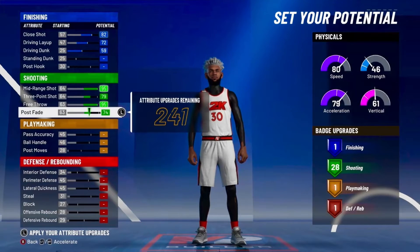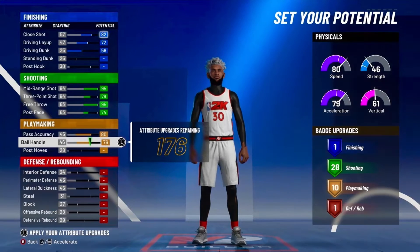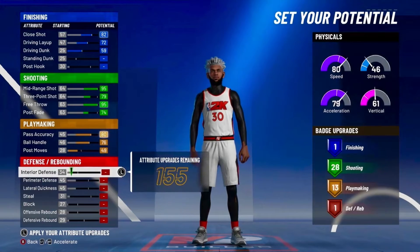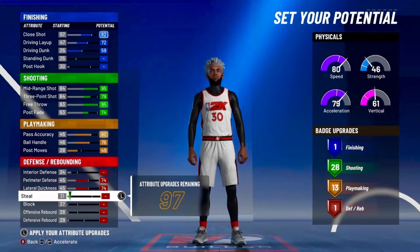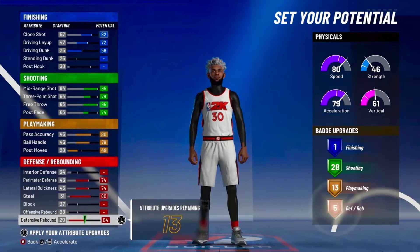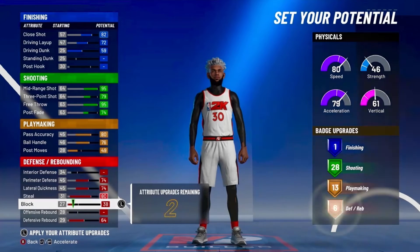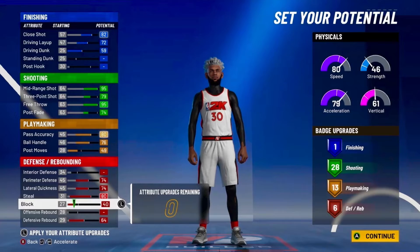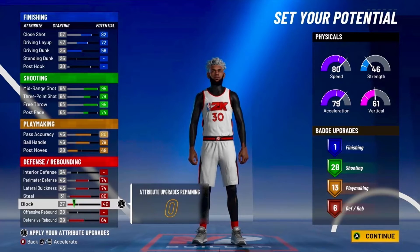So it's not 26, it's 28, which is actually even better. Max out the pass accuracy and ball handle, and put your post moves to get 13 playmaking badges. And the defense, max the perimeter defense, lateral quickness, steal, defensive rebound, and then put the rest on block. So you get 6 defensive badges. So you have 1 finishing, 28 shooting, 13 playmaking, and 6 defense.